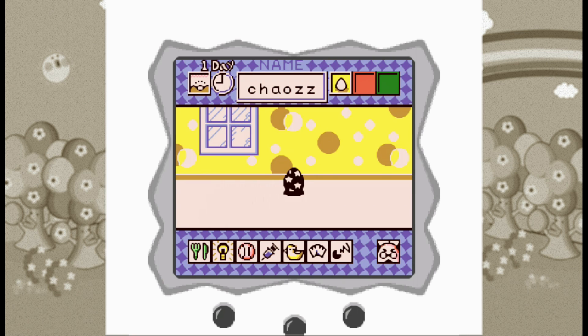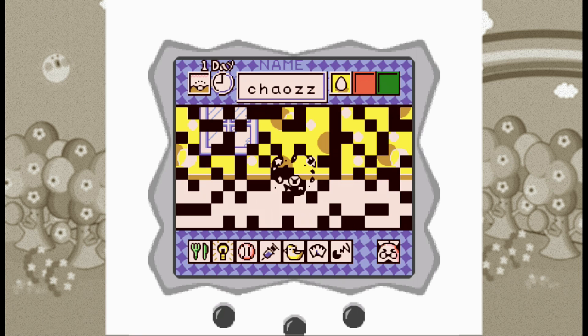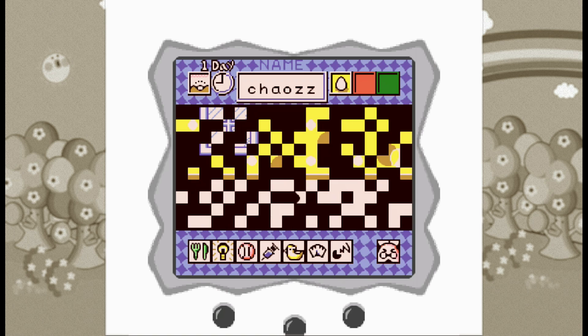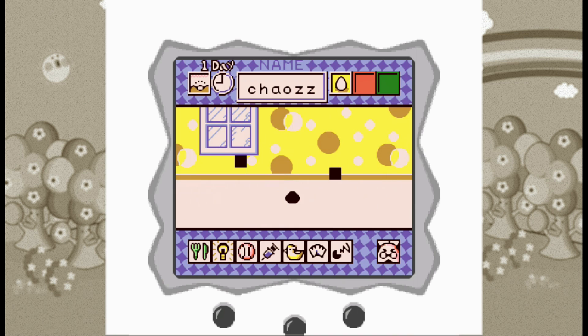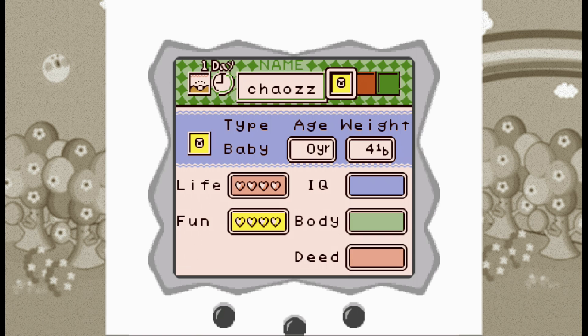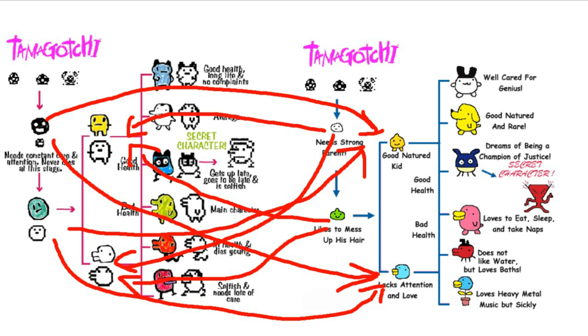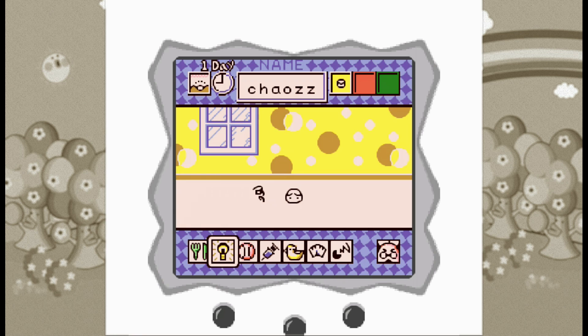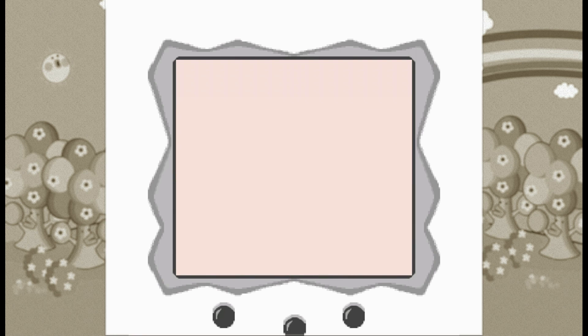I won't go into detail on every option, but in short you need to feed, clean, and entertain your Tamagotchi until it dies from either old age or neglect. Depending on how well you take care of your pet, it will eventually evolve into one of various adults. The only weird thing is that a P1 Tamagotchi can evolve into a P2 adult and vice versa — purists probably won't like this, but for me personally that's just fine.